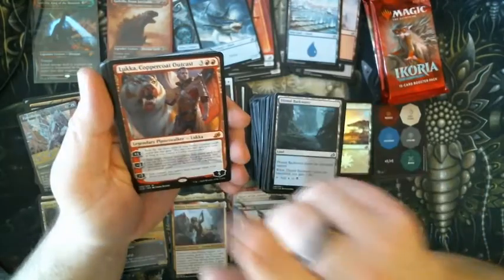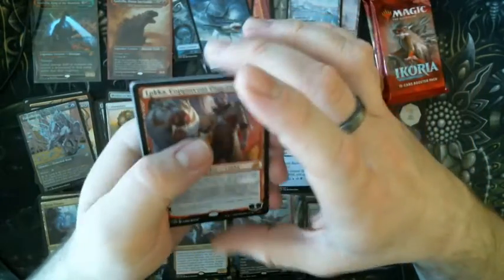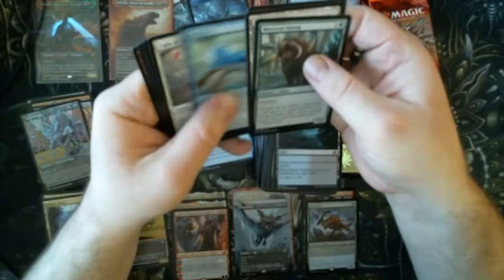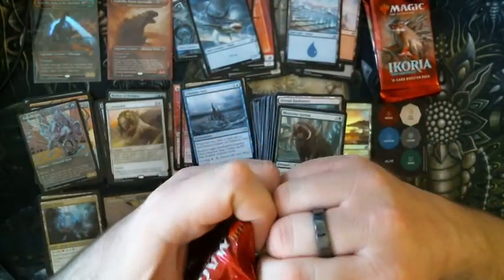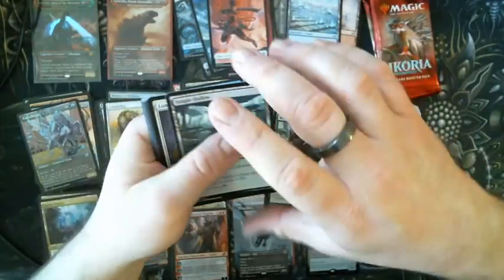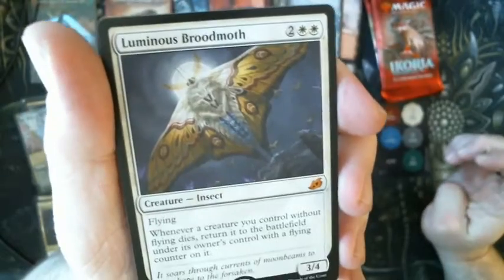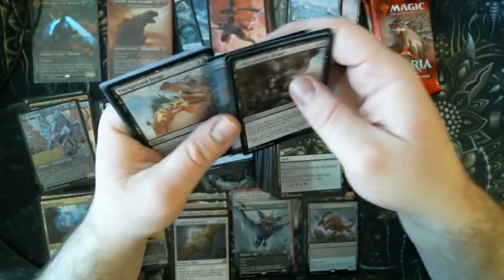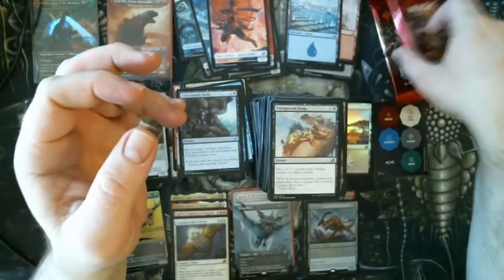Lukka, Coppercoat Outcast — this guy is bonkers and a half. That is freaking awesome. And nothing else particularly interesting, but Lukka — that was not bad. I should probably sleeve those. Human Soldier, Jungle Hollow, and yes — Luminous Broodmoth! So we got Mothra, guys. Well, we didn't get Mothra, but we got Mothra. That's exciting — that card is really good. This box has definitely been bouncing back. Three more packs, let's see what we get.